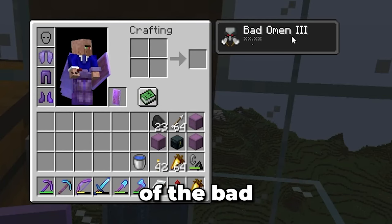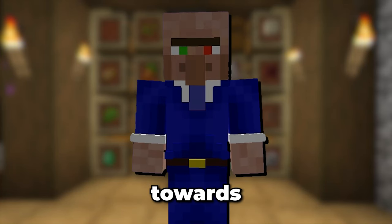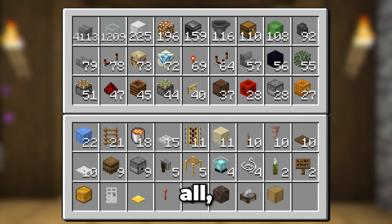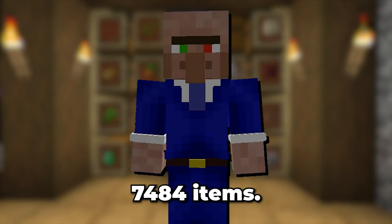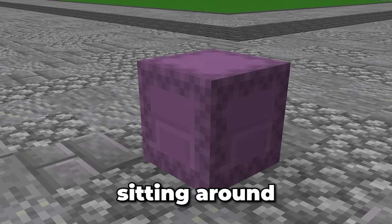Now I need to get rid of the Bad Omen effect real quick. Next up, let's work towards building the raid farm. The resources required to build this farm are a tad bit insane — it's only 7,484 items. Fortunately, I already have some of this stuff sitting around in the world.